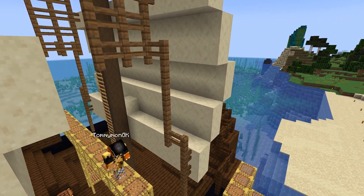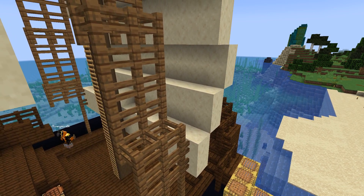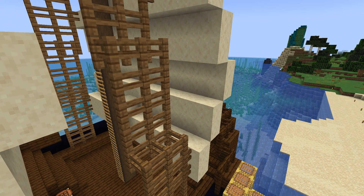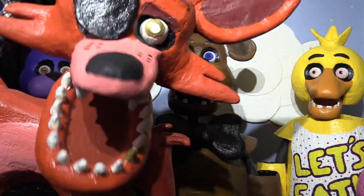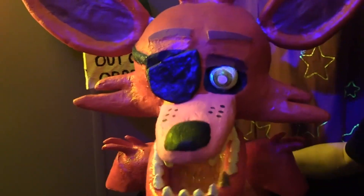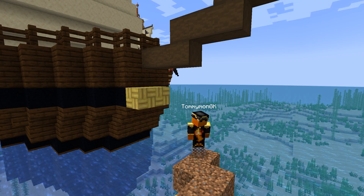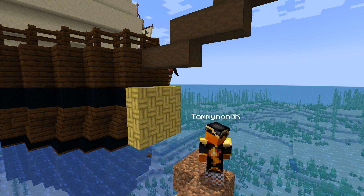Now it's going to be time to build the figurehead — and guess what Foxy's gonna have for a figurehead? Go on, say it. I hired an artist to design this jolly roger just for Foxy. All right, so let's build ourselves a pineapple figurehead!